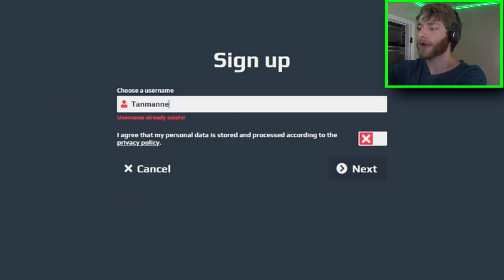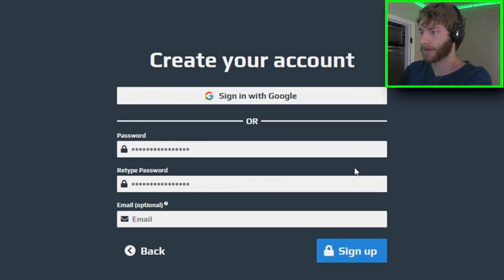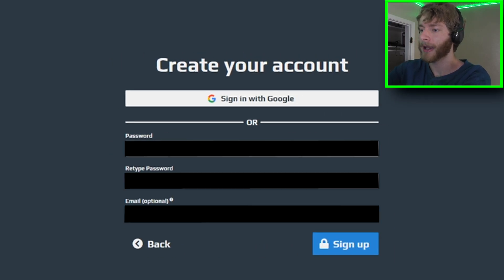Put in whatever username you want right here, then click on the agreed terms of service and click next. From here you want to put in whatever password you want to use and then retype your password, put in whatever email you want to use for this, and then click sign up.